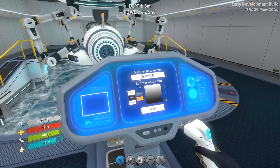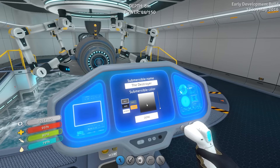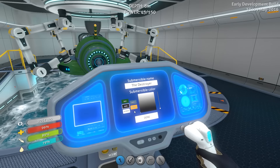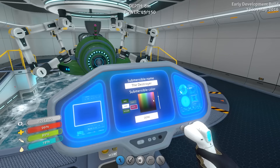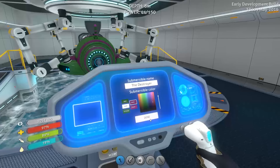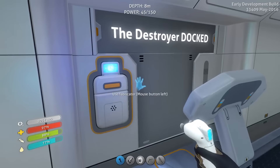On this we can name our Seamoth, so let's name it. What do we want to call it? Let's call it The Destroyer. And then we can change the colors — let's go for a dark green, the name can go white, the interior can go green, stripe number one can go purple, and stripe number two can go a much richer purple. The Destroyer. I like it. I like it a lot. That is actually really cool.